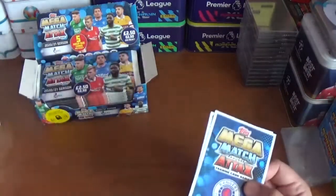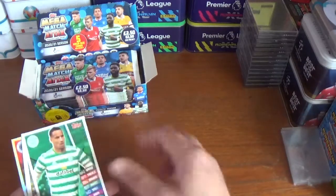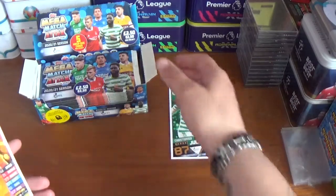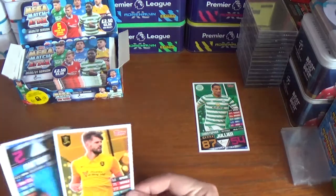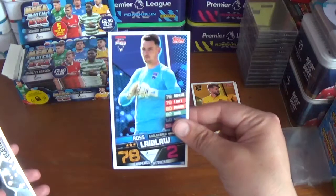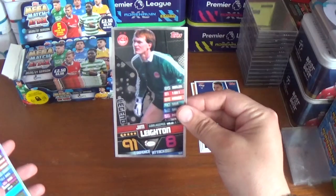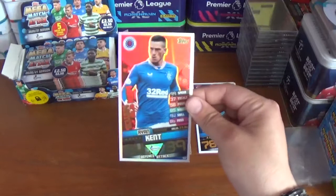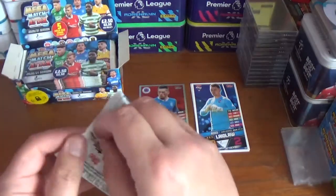Let's get the box open. We start pack one with Christopher Julien of Celtic. We'll put the base cards over here and keep the inserts separate. John Guffrey of Livingston, then Ross Laidlaw of Ross County. The inserts are: a legend — Jim Leighton, the former Aberdeen goalkeeper and Manchester United Scotland international — and a Man of the Match for Glasgow Rangers, Ryan Kent.